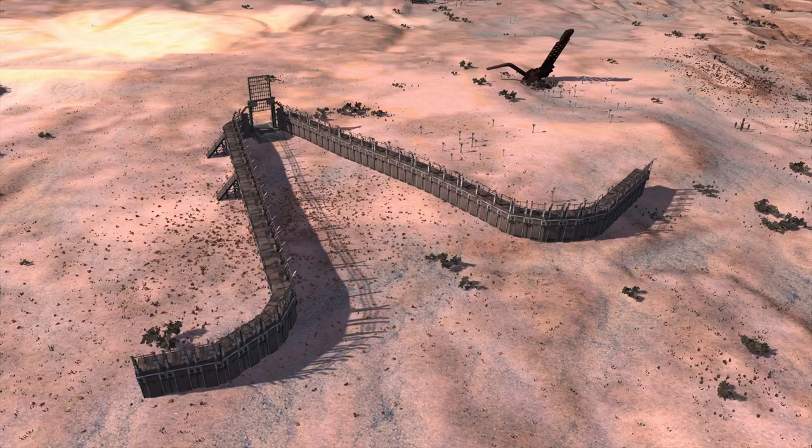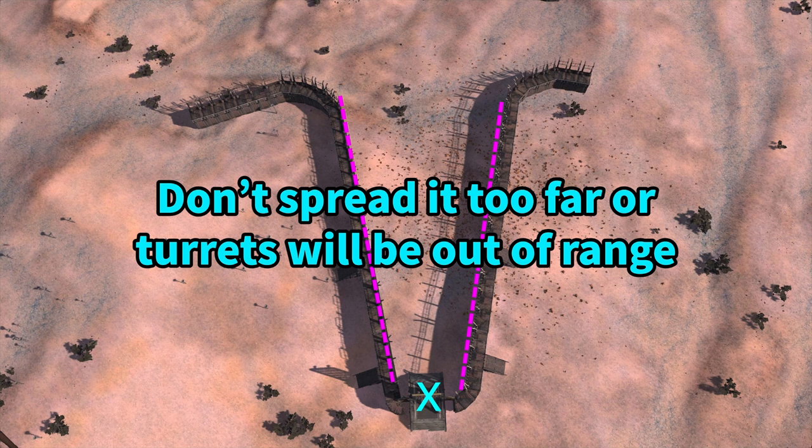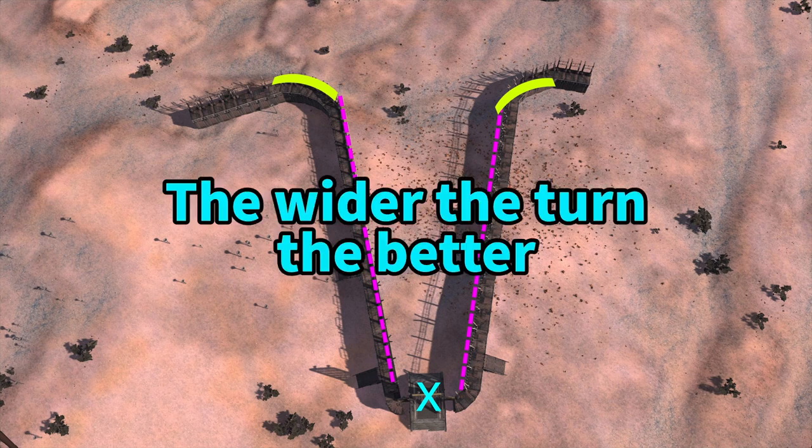So thank you to those that pointed it out. The proper way to make the V formation is to have the gate at the center of the wall acting as the bottom section of the V. You then have a wall section going out away from the gate on each side and have it angle slightly away from the gate itself, and then at the very end of the gate you want to have a slow arc as a turn to create the outside section of the wall for your base.